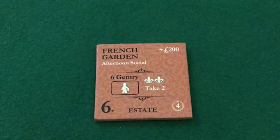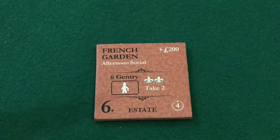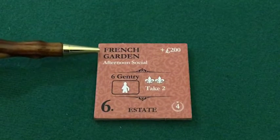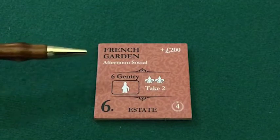To begin, I want to review the anatomy of an improvement tile so that our terms are clear. This is a typical tile, and in the upper left-hand corner in black is the name of that physical location — in this example, the French garden.